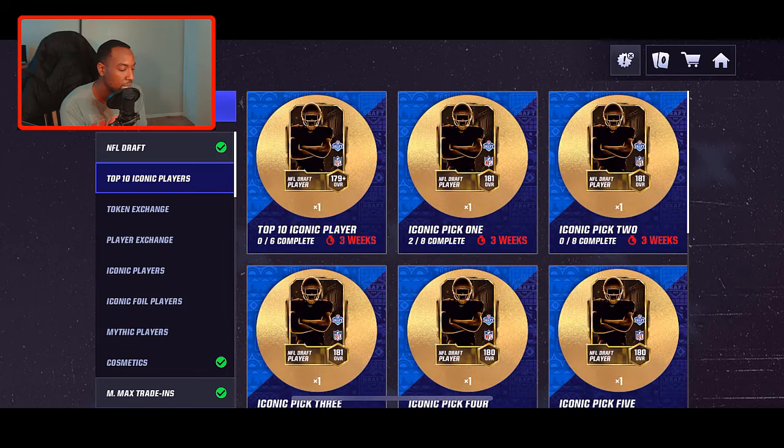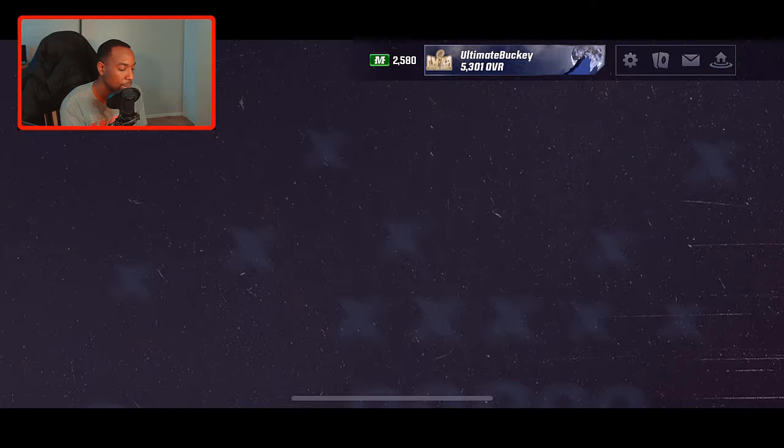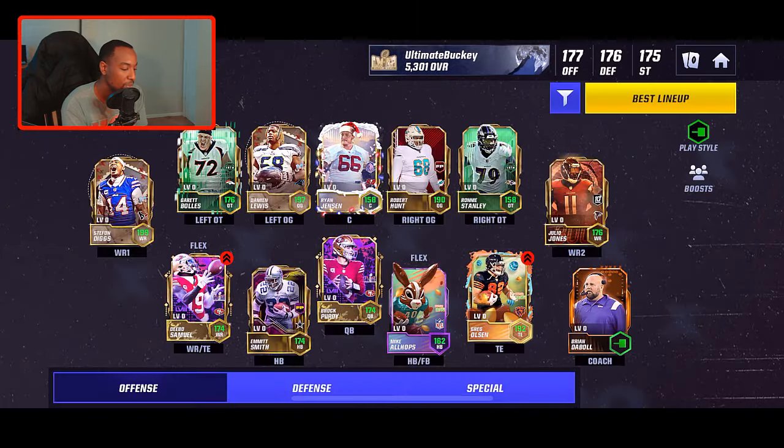I want to show you guys my progress on this — I just claimed my second epic. I did a video a couple of days ago claiming my first draft iconic. You can get three of them no money spent. What I'm doing is going for pick number one because the first pick is going to be Caleb Williams, and I really need a QB for my team. We just need five more of these epics then we'll be able to get the number one pick.